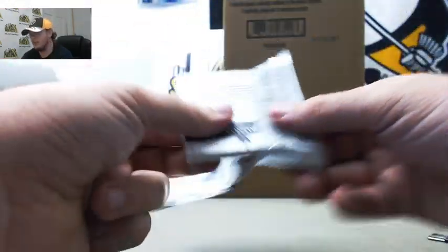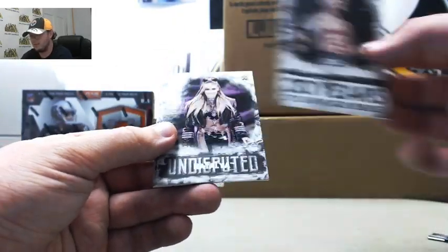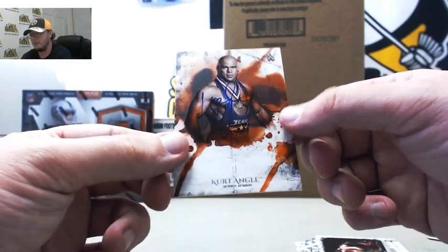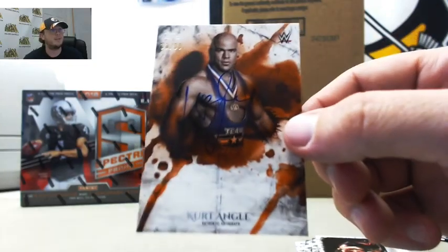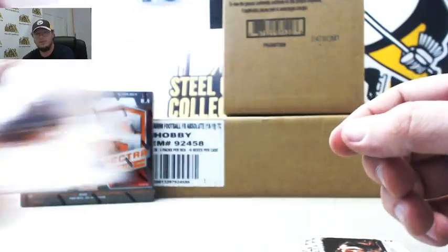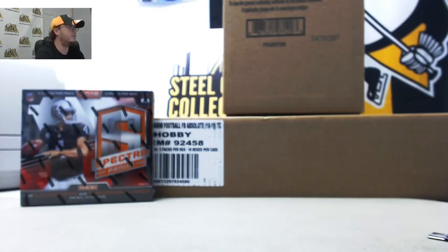And our 10th and final pack. We got Jericho from Survivor Series, Natalya, John Cena, Stone Cold Steve Austin Royal Rumble. And our final autograph — Olympic Hero Kurt Angle, numbered 33 of 99. Nice hit there on the Angle — letter A to Jeremy R. Nice hit again. Great box, really great box. We're gonna go ahead and upload that video to YouTube. Thank you everybody for buying in — that was really fun.